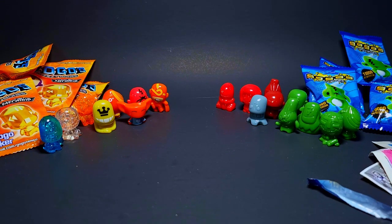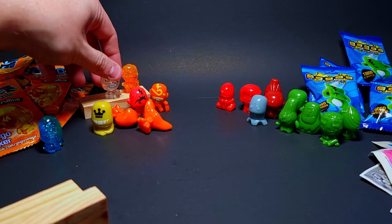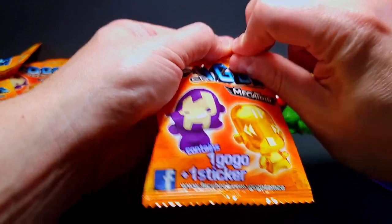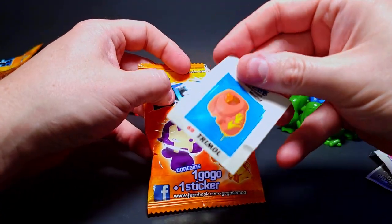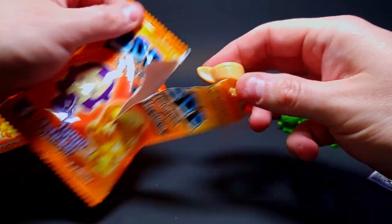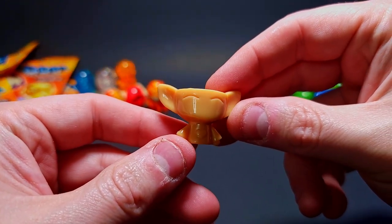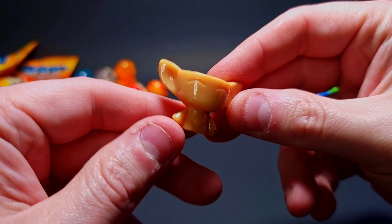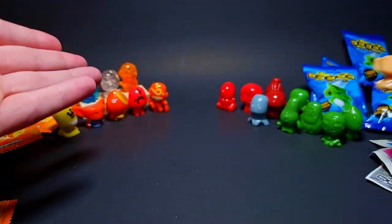Gotta get my Jenga bricks out, we'll start standing some of these guys up. Excellent addition to the casino jelly family. Almost ripped the sticker — give me a Trimmel, that would be a sick one to get. Oh look at that — a nice unpainted of our Yoda man in a little beige skin tone, but he looks very clean. First of this color tone from this lot.